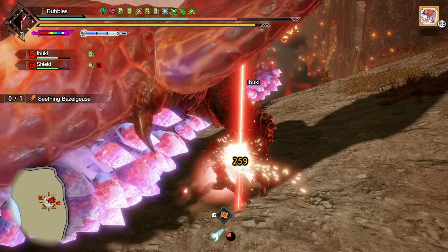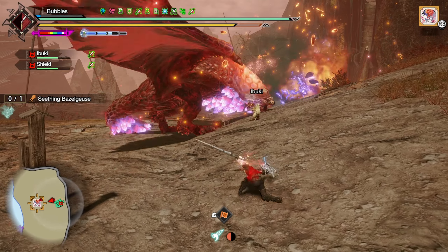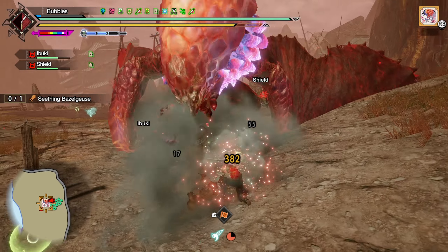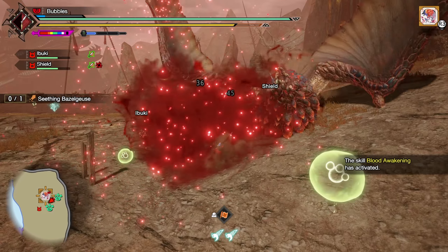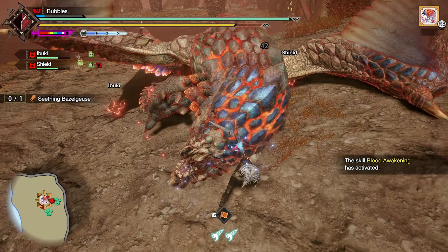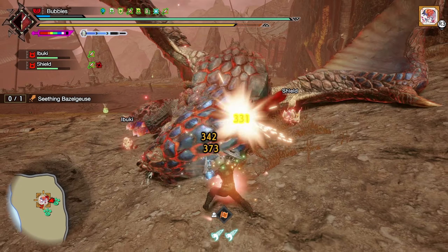Another counter maybe. He is giving me really bad attacks — it's a little bit frustrating. Back hop, get some damage in. He stays here for a while; as long as the hits connect we should get some good damage in there. Get some Frostcraft built up real quick, then hit him, go into a Perfect Rush again.